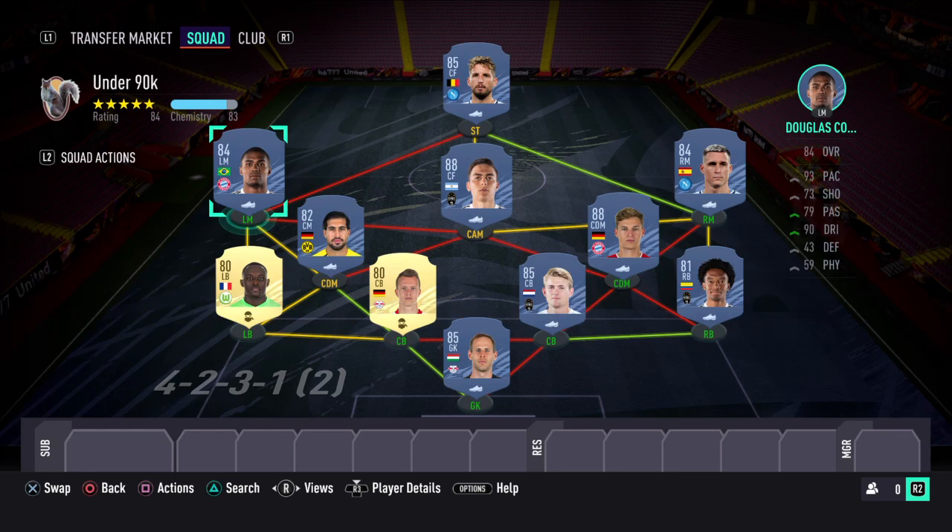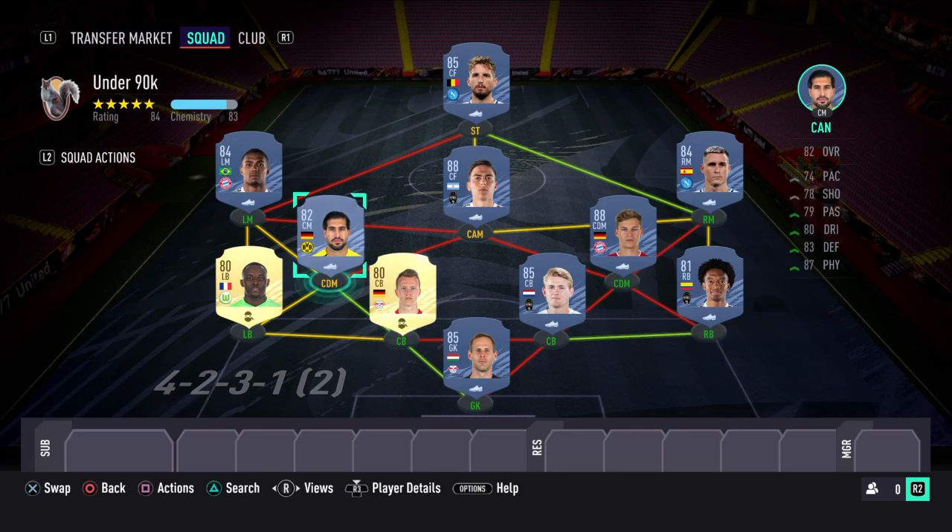The build comes in at around 85k at the moment, so if you're looking for a cheap build you won't go far wrong with this. It's very upgradable — for example you could change the goalkeeper for Neuer, or at the other CDM position you could go with Garatska, who would link up very well with Kimmich. Anyway, that's it for this video. If you're enjoying the videos, drop a like below and don't forget to subscribe. I'll be back later with more FIFA action, more squad builds, and some more SBC solutions. Until next time, take care.